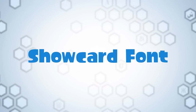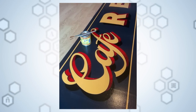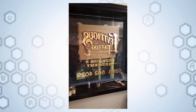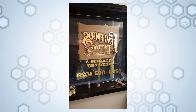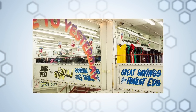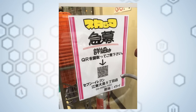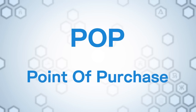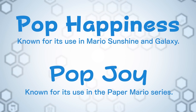The showcard style is derived from the showcard models prepared for lettering artists in the 1920s and 30s. This practice was an offshoot of sign painting, which started with the industrial revolution and the start of the modern glass-front store, which required a way to easily rotate storefront advertising. Showcard artists were hired to paint temporary signs, and this unique American style later became frequently used in branding and advertising for its strong, striking look, which was said to make people more likely to buy a product. An offshoot of this showcard style later developed into the pop or point-of-purchase style, which is responsible for Pop Happiness and Pop Joy — two Fontworks fonts well known for their appearance in Mario games.